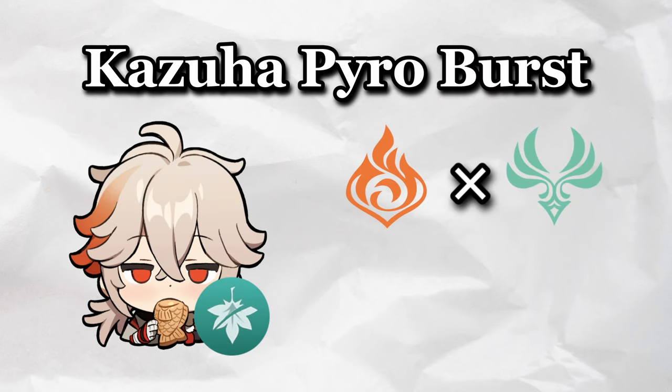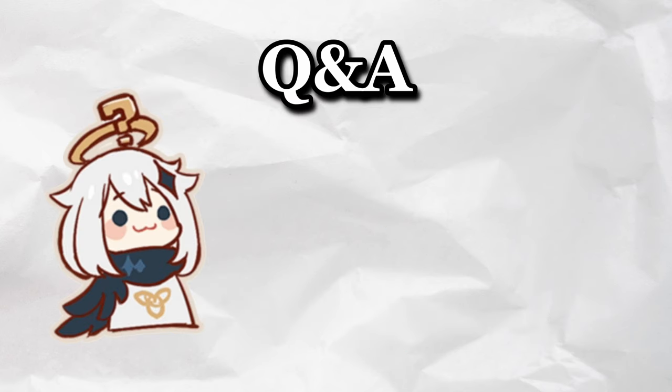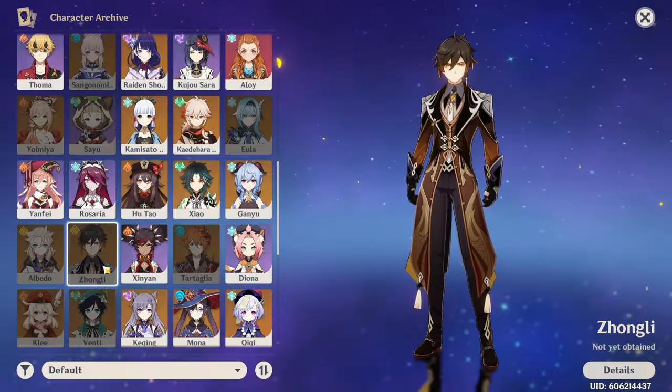Why swirl Pyro? Pyro Swirl actually benefits Kazuha, allowing for Overload damage from his Pyro-infused burst to be increased by VV, along with Kazuha's elemental absorption damage. Though it's quite unnecessary and done solely for style points. Final question — why not just use Zhongli? I don't have Zhongli.